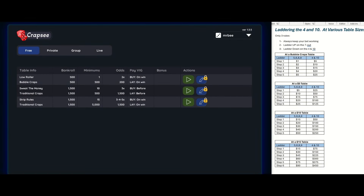Welcome back. I had a comment on a video I posted yesterday — I was laddering the four and ten at a ten dollar table, and someone asked if we could do it at a fifteen dollar table. So I thought let's create one summary table that has the various different size tables. On the right hand side I've created the rules of the laddering the four and ten — only three rules — and then I have four different table sizes.